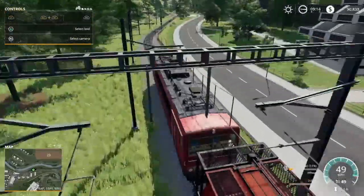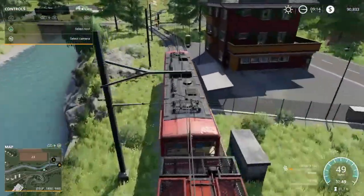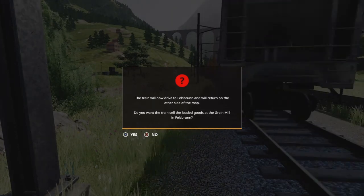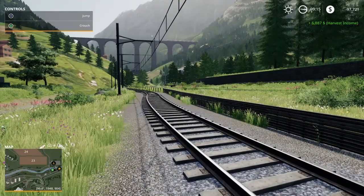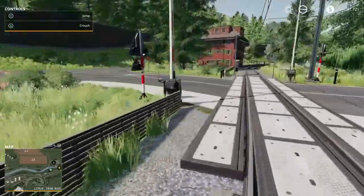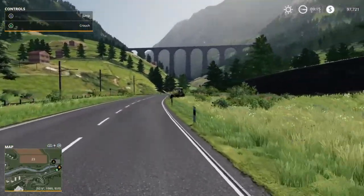Once you come down here and get to the end of the map, it essentially drops you off to the side, and it heads to Felsbrunn — which is pretty cool, and this brings me to that sell point. It now says: 'The train will now drive to Felsbrunn and return on the other side of the map. Do you want the train to sell the loaded goods at the grain mill in Felsbrunn?' And if you click yes — boom — there's the $6,887 for the wheat that we just had in there. I think that's a pretty cool feature to have added to a map, and you can actually see the train going across there.